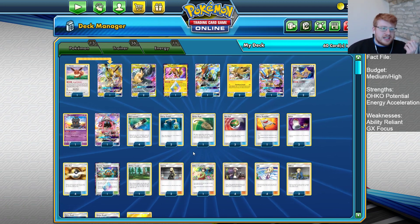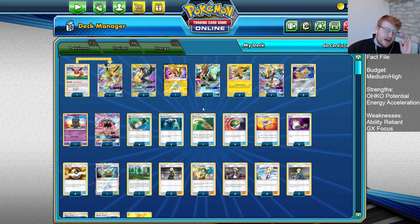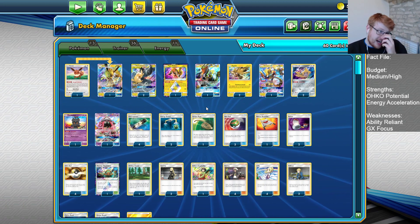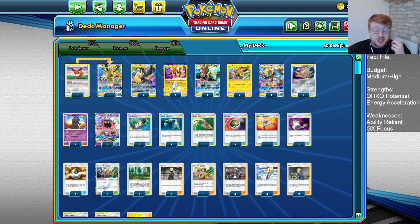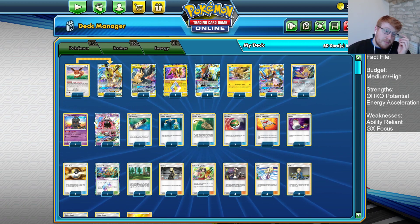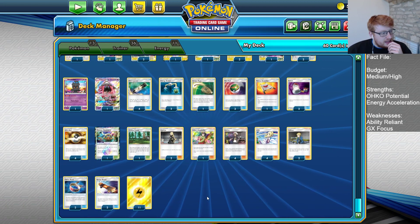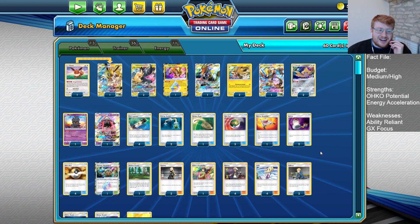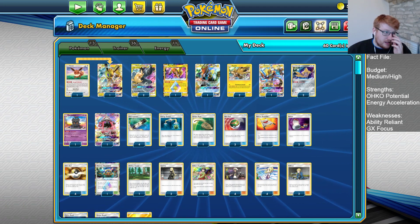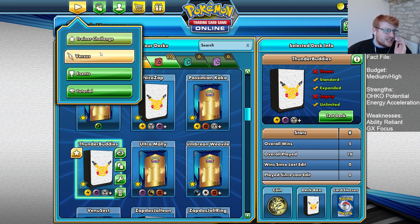There are a few different cards you could consider. Obviously there are so many PikaRom decks floating around right now — some Stadium cards you could debate, like Aether Paradise Conservation Area. There's Absol as a Pokemon to help against opposing Jirachi players and slow down Malamar players. There's also healing cards if you want one Max Potion or Ace of Roller, and Weakness Policy as a tool. Normally only two or three cards differ between the top performing lists.